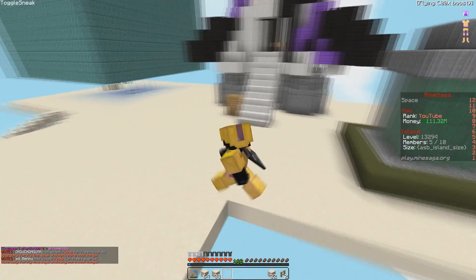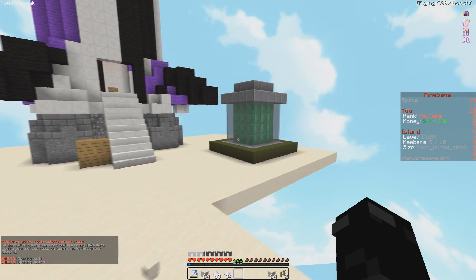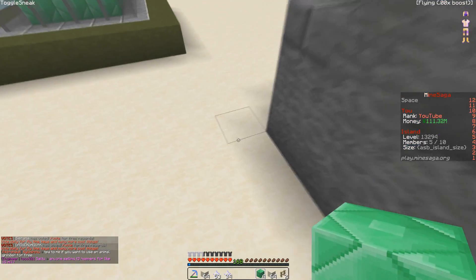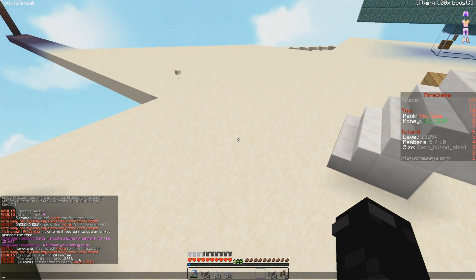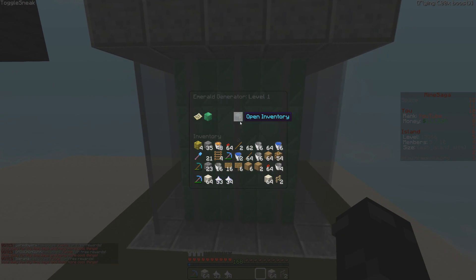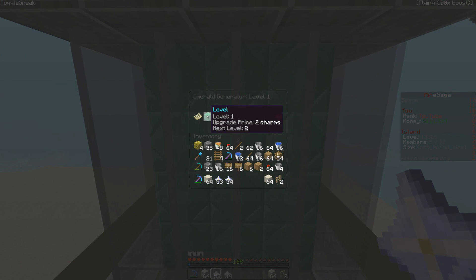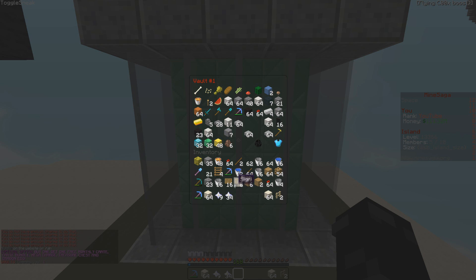The generator's actually done — it literally just finished while I was building this area here. I want to show off some of the charms that you can use. Basically, what happens with emeralds is they give you a lot of levels when you place them down. We have 13,294 levels right now. If I place those, I think we'll go up by a decent amount. Yeah, we just leveled up — I think that was 72 levels. So we went up 72 levels in four placements. That's pretty good.